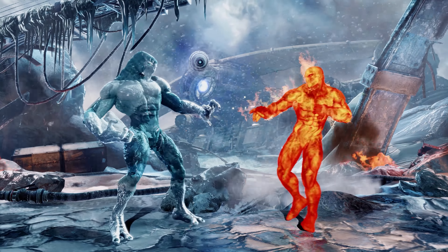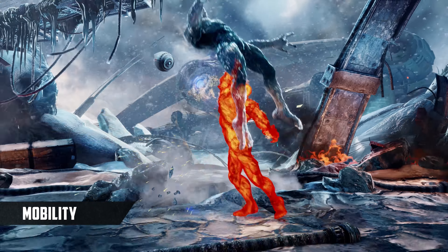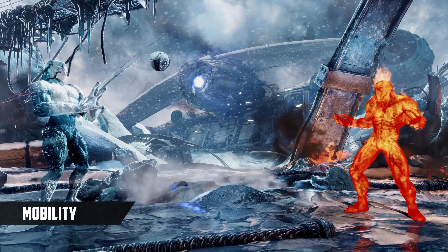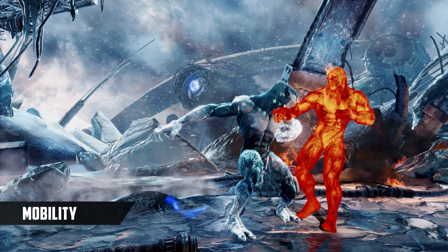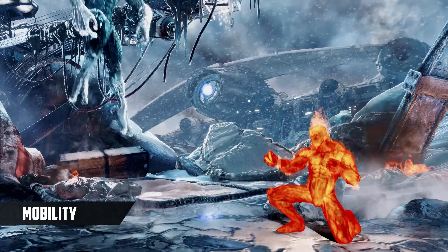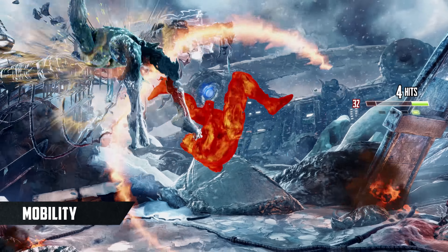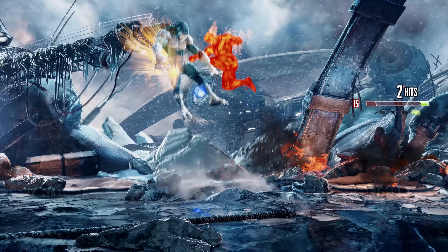With very slow walk speed, a slow floaty jump, and truly terrible, awful dashes, Glacius has the poor mobility you would expect from a strong space control zoner. You'll need to rely on specials like Cold Shoulder to move forward quickly, but if Cold Shoulder whiffs, you'll be in trouble, and Glacius has no easy way to create space other than jumping backwards with an air ice attack. This poor mobility means if Glacius is not at a range where he feels comfortable, he will struggle to find a way to get there.